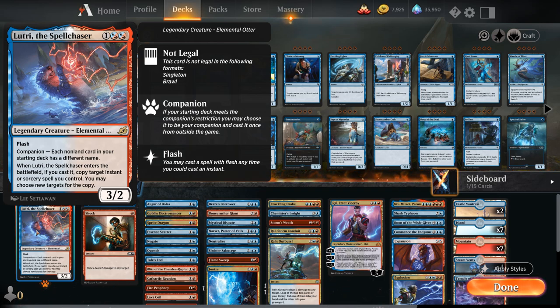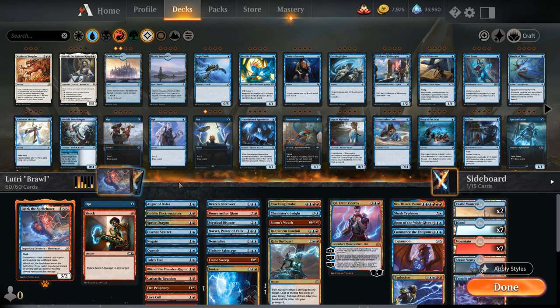The deck is going to be pretty heavy on instants and sorceries that we can potentially copy with Lutri. We're also mostly playing at instant speed, which goes well alongside Lutri's flash ability. We'll see quite a few counter spells to make sure we can get to the late game and then leverage Lutri's value when entering the battlefield.